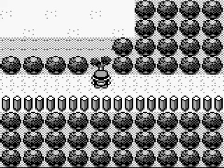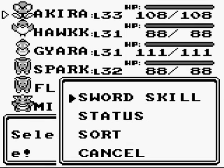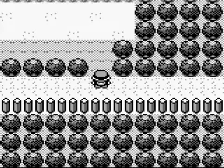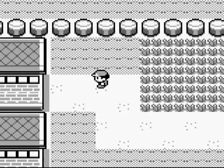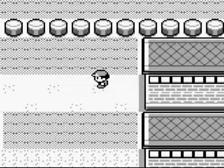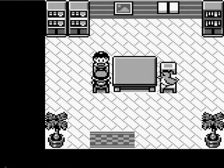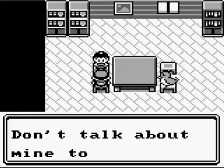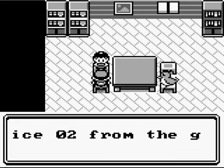We're gonna do a couple things here. First we're gonna go into the menu and chop down this tree. Now behind that, if you go up here and through this building, get to the other side, and then go into this house and talk to this woman — she doesn't want you finding out where she's at, so she gives you HM2, which has Fly.